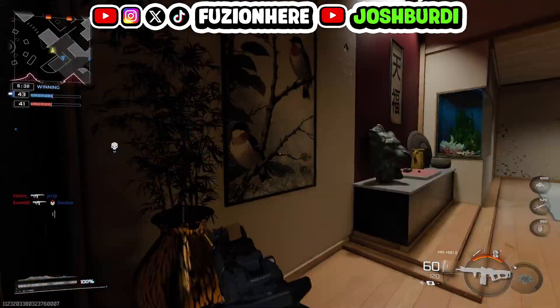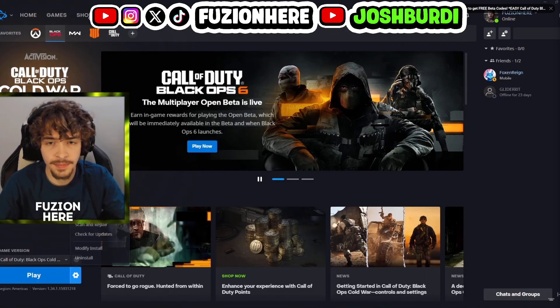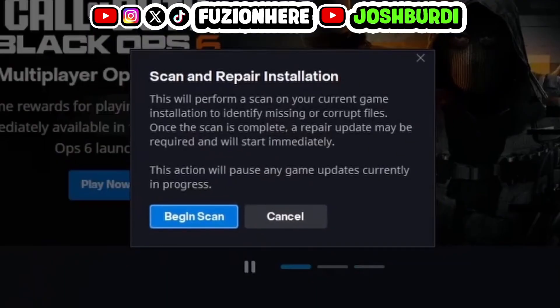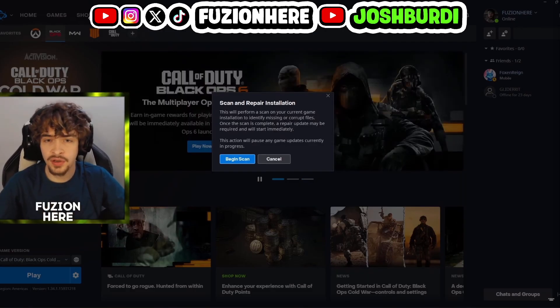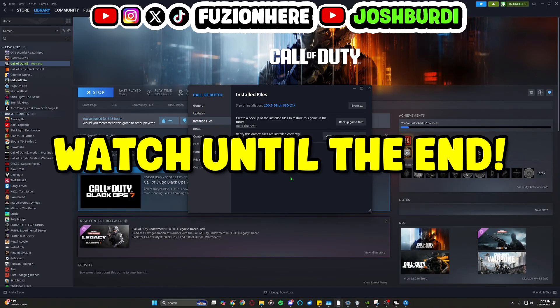And this is how you do it on the Blizzard launcher. You want to come down to the options cog wheel next to Play, and there should be an option that says Scan and Repair. It says this will perform a scan on your current game to identify missing and corrupt files. You guys want to click Begin Scan and let this run. Your game could have installed incorrectly, and by re-verifying the game files, this could definitely fix the issue. But this still wasn't the fix for me.